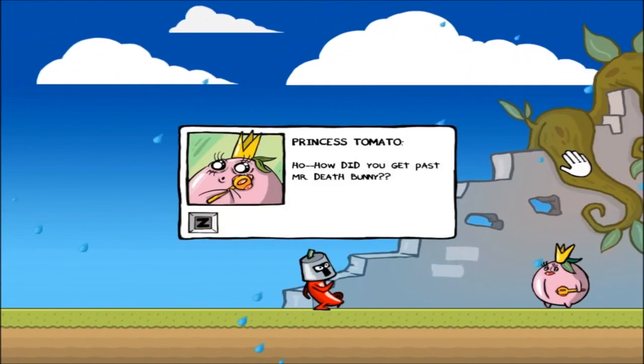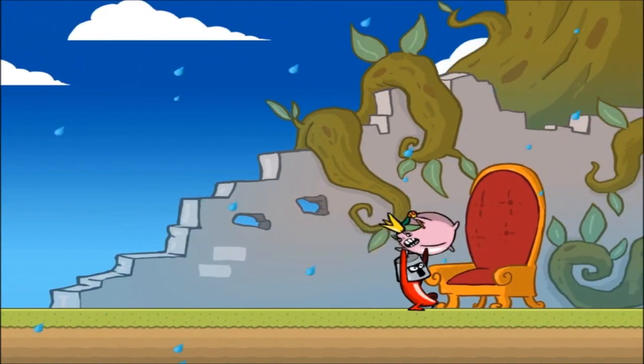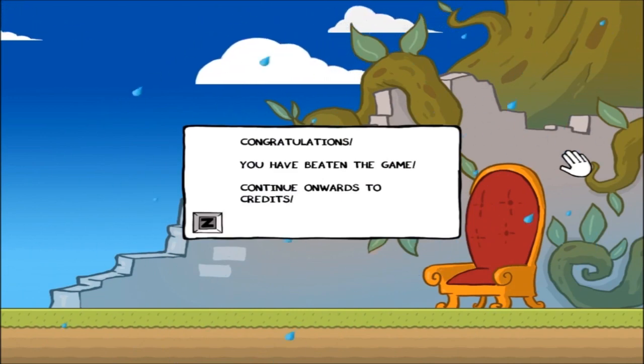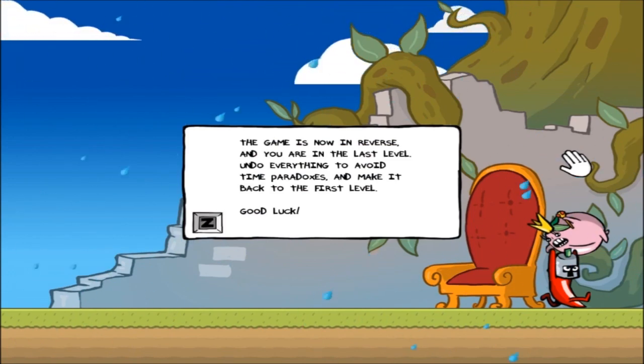Spoiler Alert starts on the last level of an adventure, allowing players to defeat the final boss and rescue the princess, before making you play the entire game in reverse from its last level to its first. Players are expected to undo all of their actions from the adventure, jumping on dead enemies to bring them back to life, catching launched projectiles as they return, and generally undoing the actions typically done in this kind of adventure game.